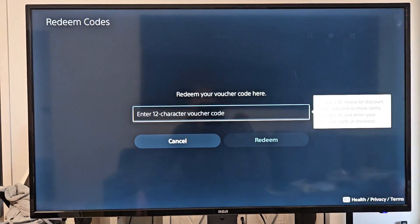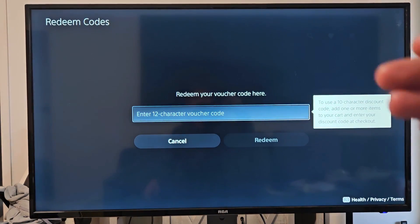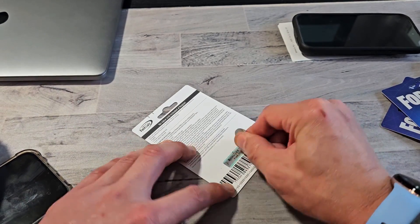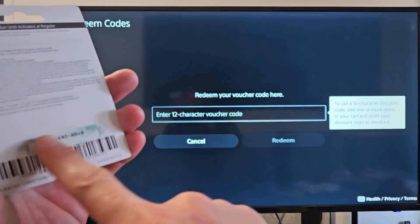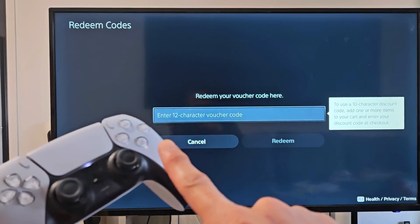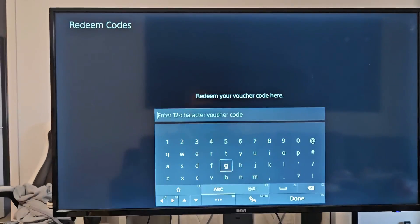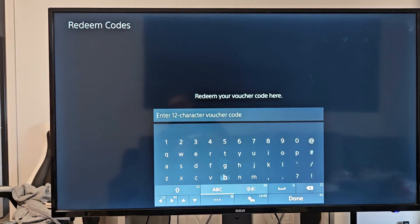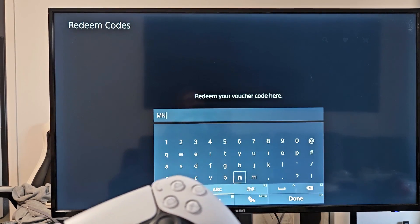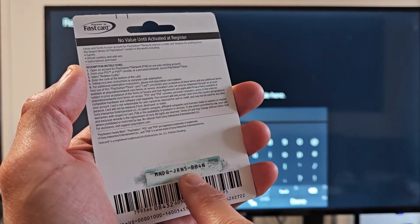Now we need to enter our 12-digit voucher code here. This one has a little scratch-off, so let me go ahead and get the code. Here's the code — I'm going to put it right in there. Let me bring up the keyboard. Also ignore the dashes when entering the code.